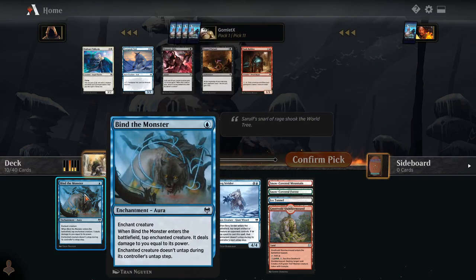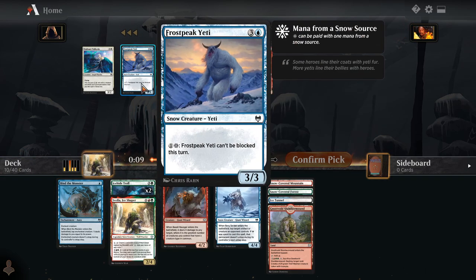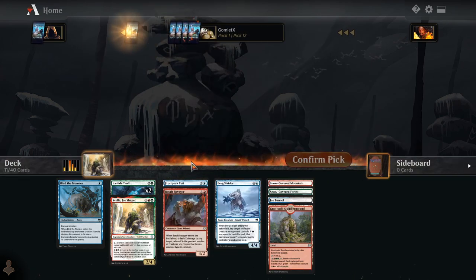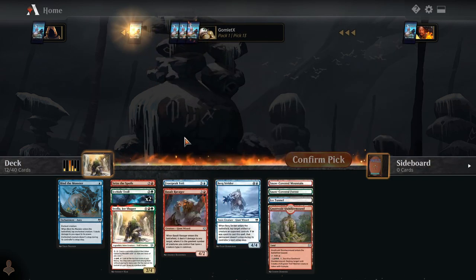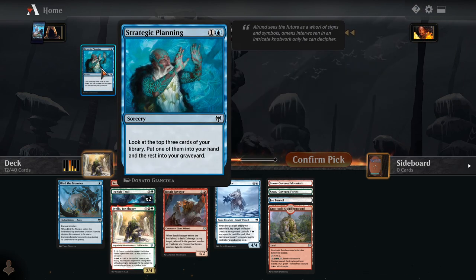Unless we're taking Vault Robber again, because that's just an okay early drop for Blue-Red Giants. Just scoop up the Yeti, I guess. Now we can take Seize the Spoils — helps us splash stuff with the treasure tokens if we try to be a very multicolored deck. Arachnoform, Groom Draugr, and Strategic Planning — don't really like any of these.